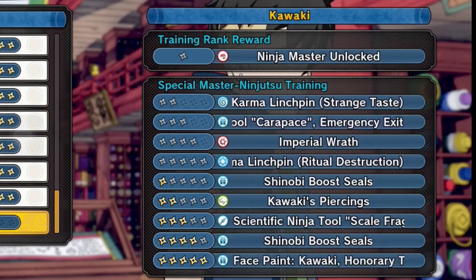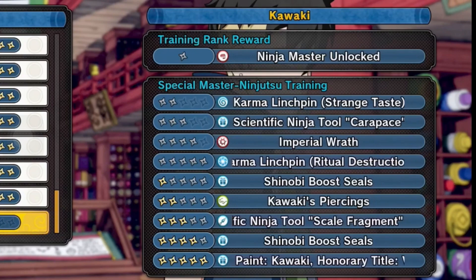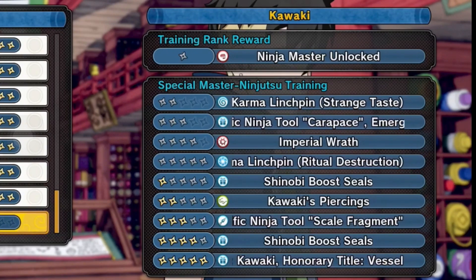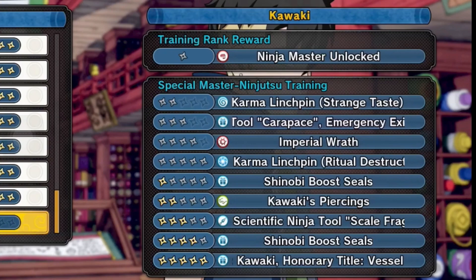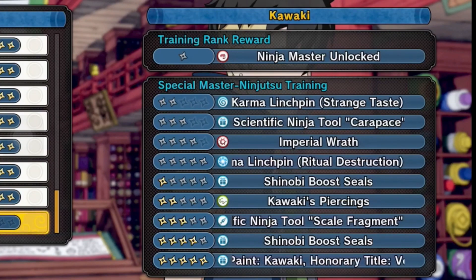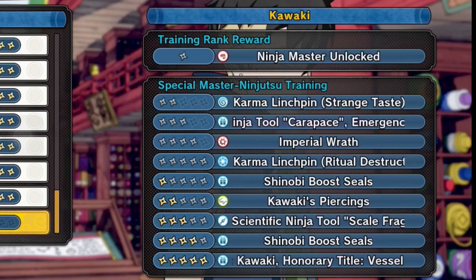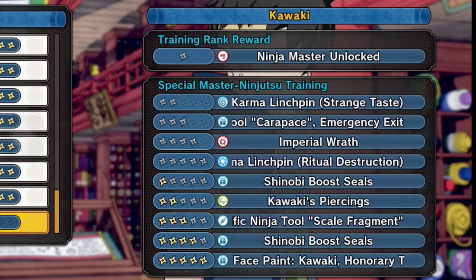After that we get Shinobi Boost Seals, then Kawaki's piercings, the scientific ninja tool Scale Fragment, another Shinobi Boost Seal, and finally for the last reward you get Kawaki's honorable title and all of Kawaki's face paint.